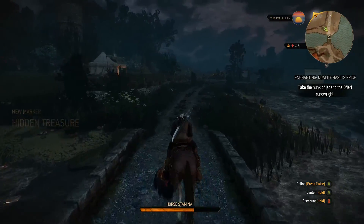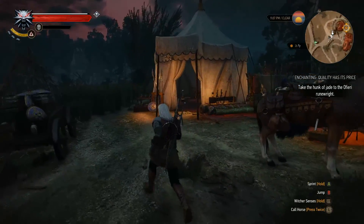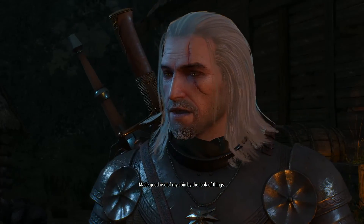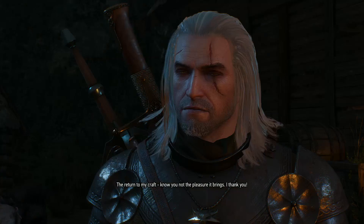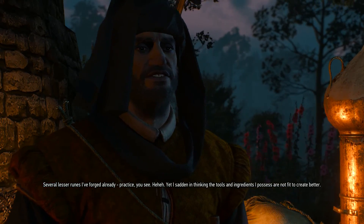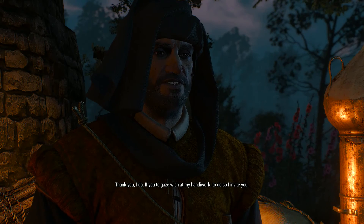Alright, we're here! [NPC]: 'Made good use of my coin by the look of things — the return to my craft, know you not the pleasure it brings. I thank you.' [Geralt]: 'Don't mention it — how's the work going?' [NPC]: 'Several lesser runes I have forged already — practice. Yet I sadden thinking the tools and ingredients I possess are not fit to create better.' [Geralt]: 'Lucky I found you some jade.' [NPC]: 'I thank you. If you wish to gaze at my handiwork, I invite you to do so.'